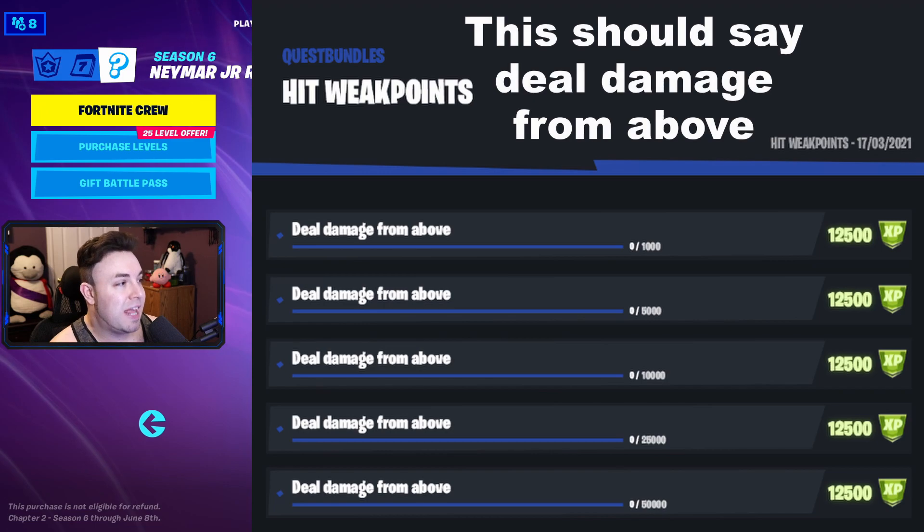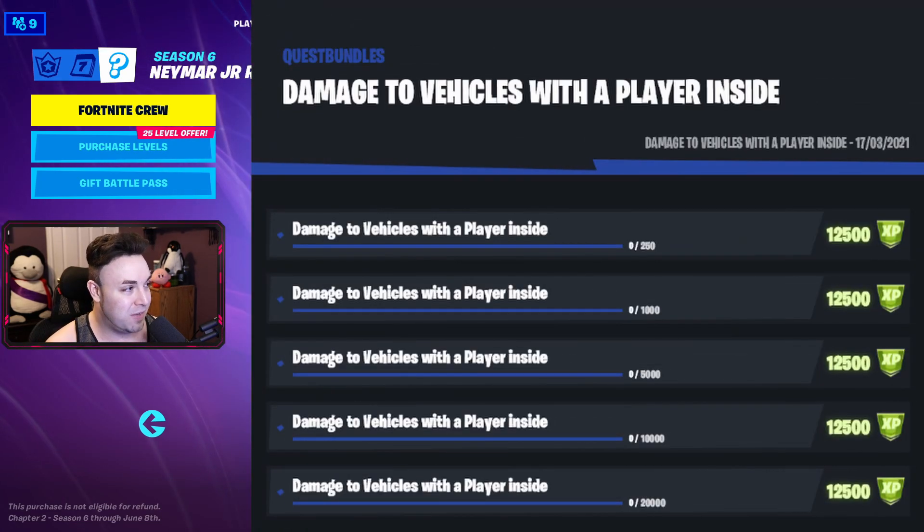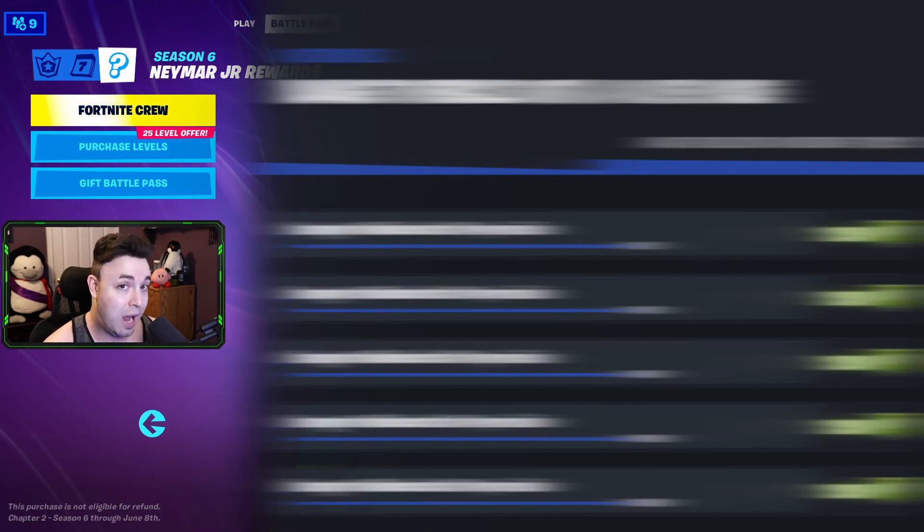Number 18 is deal damage from above — it needs 1,000 damage to start, then 5,000, 10,000, 25,000, and then 50,000 to end it. Damaged opponents is another easy one, starting at 5,000 damage, then 25,000, 75,000, 150,000, and then 500,000 damage to finish it. Damage to vehicles with a player inside starts at 250 damage, then 1,000, 5,000, 10,000, and then 20,000.